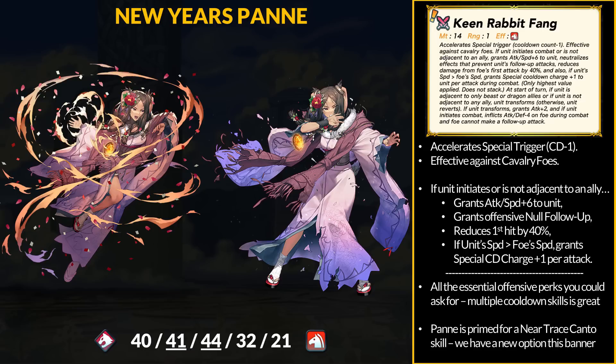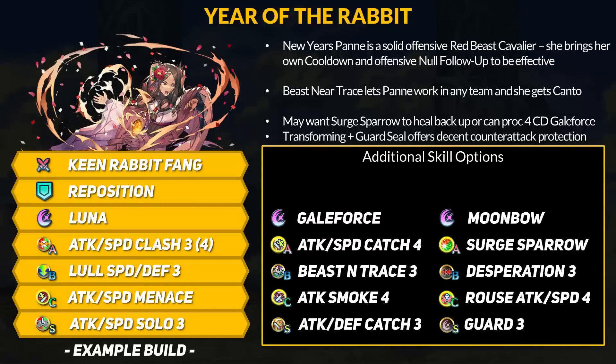Except for specials, with not just Flashing Blade but mixed-phase Darting Breath, this is very good for cavalry units who can't run the normal skill. Pan has damage reduction and you can double any tank depending on follow-up prevention skills — a very good base to work with. If you plan to invest and merge New Year's Pan, you're in for a good time. Her base kit works just fine, but obviously upgrading to Clash 4 would be nice. Low Speed and Defense means more damage for Pan, and you can also use any Attack and Speed boosting Sacred Seals. Pan can proc Luna in 2 hits and have 4-cooldown Galeforce with pre-action. You could use Desperation since Pan won't be able to take too many hits.